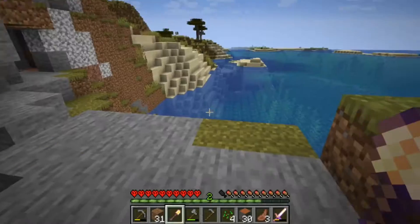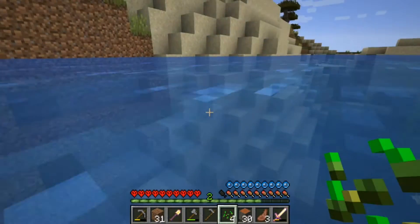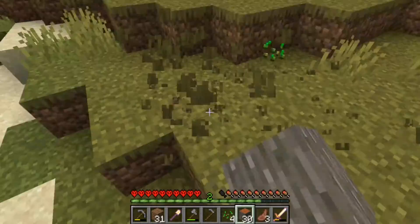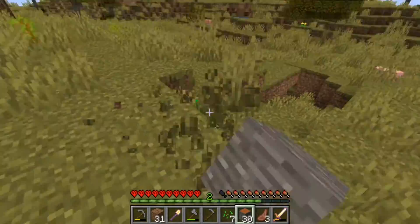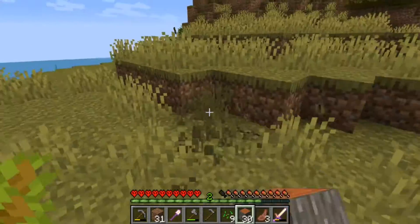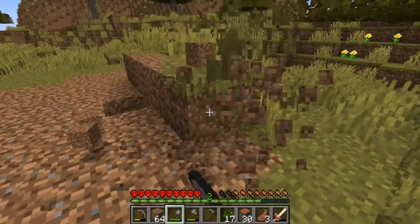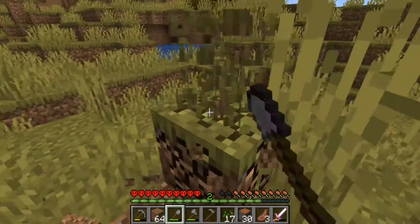We're going to start with planting some of these seeds and getting some wheat so we can make a cow crusher. What is a cow crusher? That is a thing where you stick a whole bunch of cows in and they just start dying. It's not the most humane — probably breaking some laws of nature or something — but it's a game, folks.